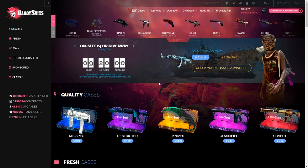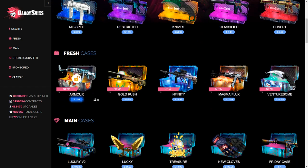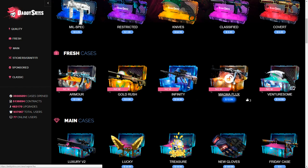I'm gonna make this video with seven hundred dollars as my balance, trying out the new design and seeing how it works, hopefully getting some amazing skins. Datascades has just added fresh cases — the Armor case, the Gold Rush case, the Infinity case, the Magma Flux case — all brand new CS:GO cases on datascades.com which I'm very excited to try out.